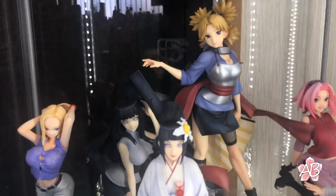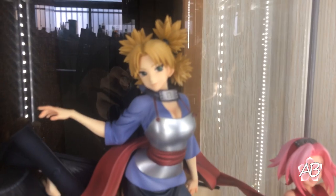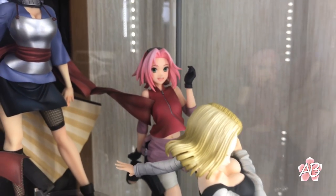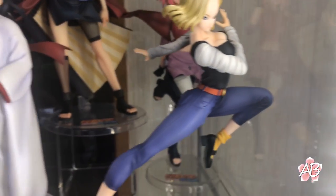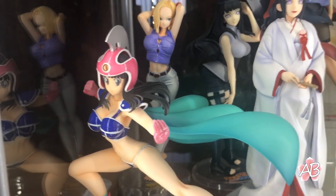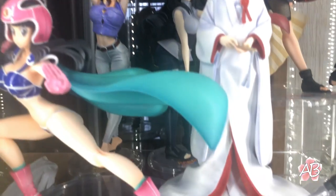Down here is some Megahouse stuff. Look at Hinata — Tamari's fan fell, need to fix that. That's Tamari, probably the best looking out of Megahouse's big three stuff. Then there's Sakura, Android 18, another Hinata in her kimono wedding dress, Chi-Chi, and another Android 18 in the back.